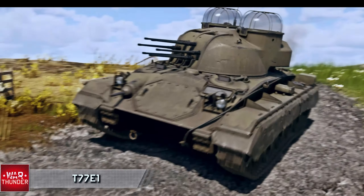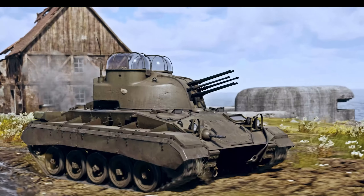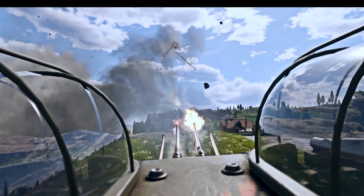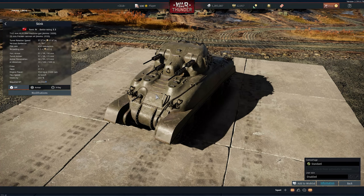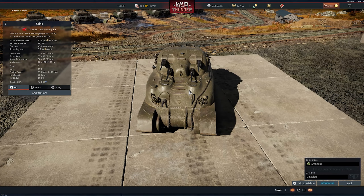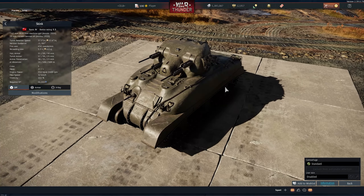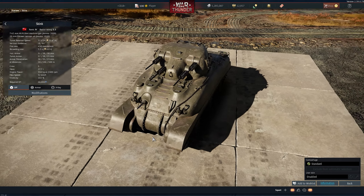So to summarize: Chaffee chassis, a different turret with six .50 cals — very easily killed but highly mobile early-rank AA system. The bonus news is that the Skink and the Ram II are going to get added. The Skink is already in the British tech tree and it's going to be added for the US as well.